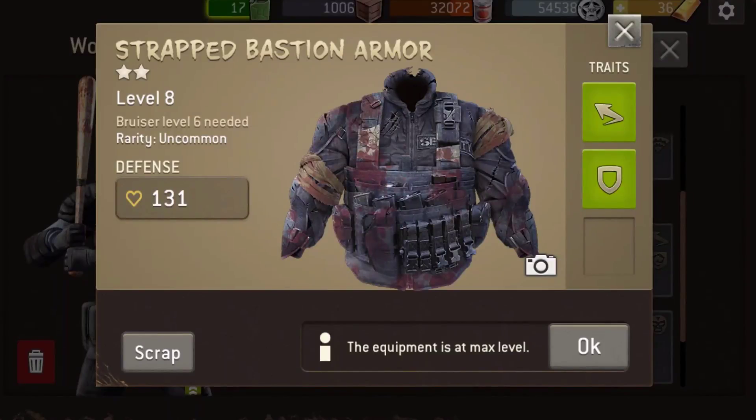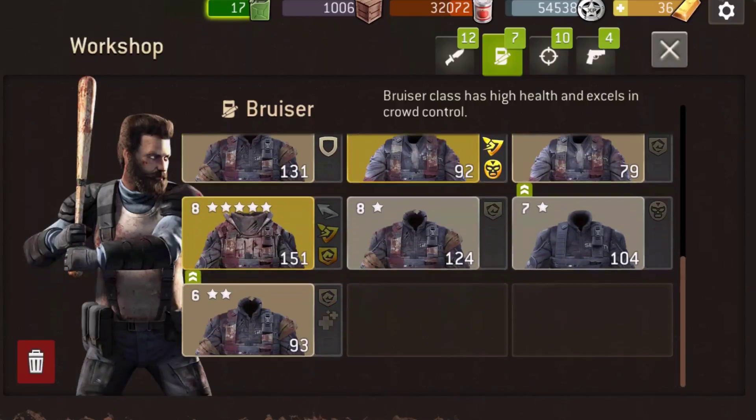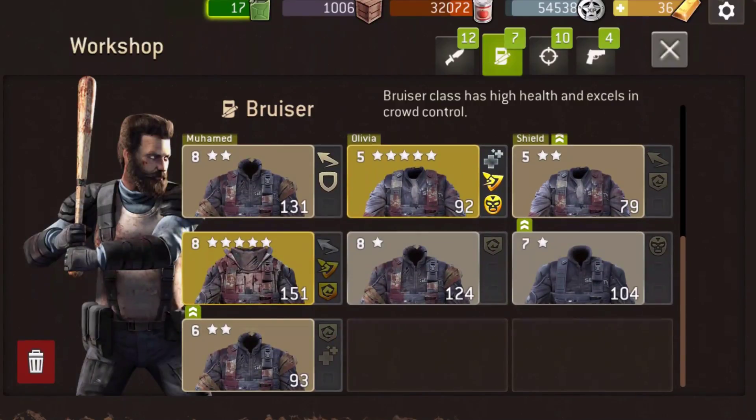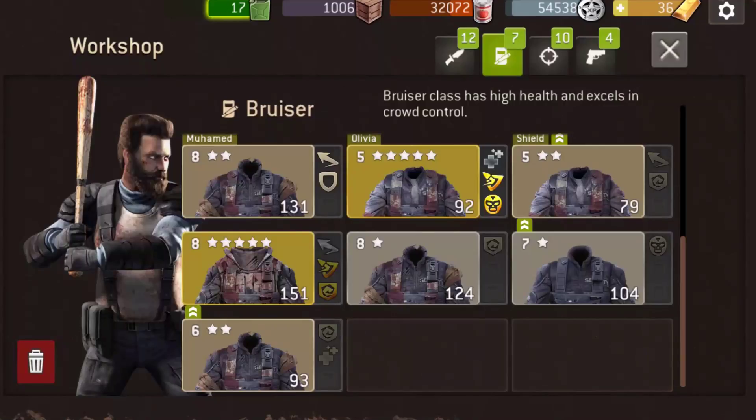This is what my character Mohammed is wearing - a Shielding Forced Suit, very good, upgraded. That's pretty good stats. And this is what Olivia is wearing. And this is the name of the SWAT - it's a police SWAT suit for heavy hitters. Should be good to upgrade, but it's rare, or common, or uncommon?